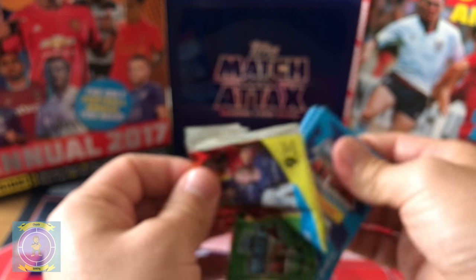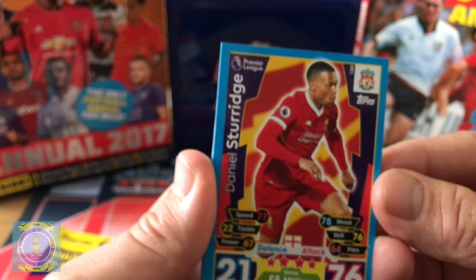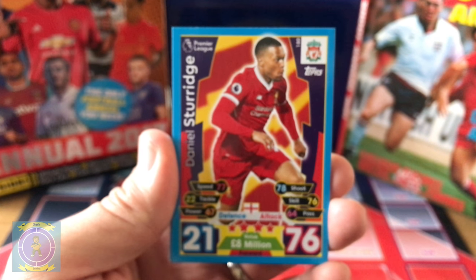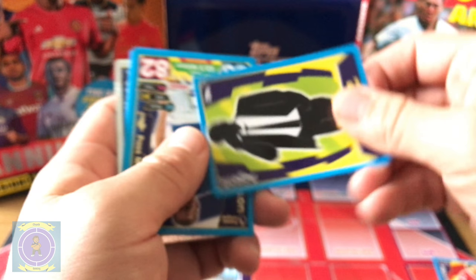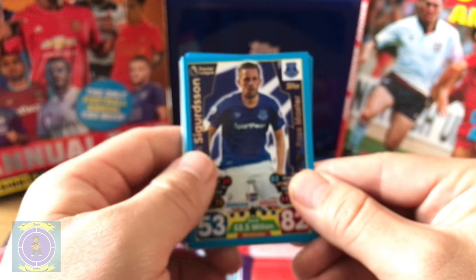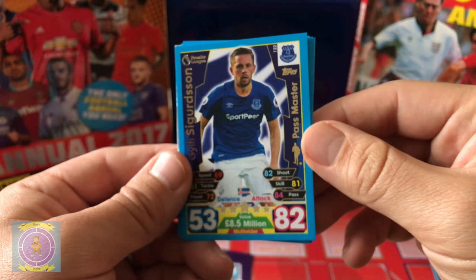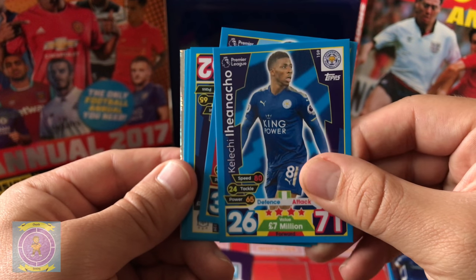Here we go, pack one. We've got Daniel Sturridge to start — don't know if he's going to have a great season. We'll just change the cards around as we go. He's on Everton now, so they've got that spot on — not Swansea anymore.